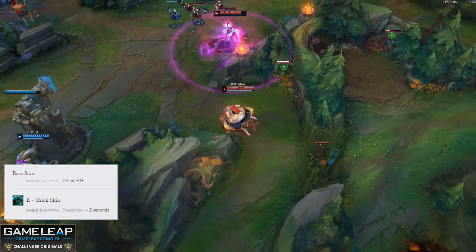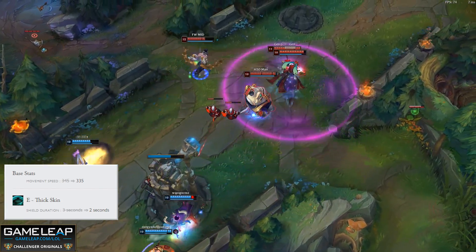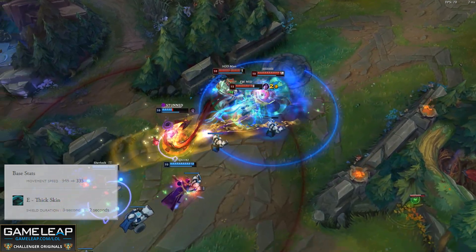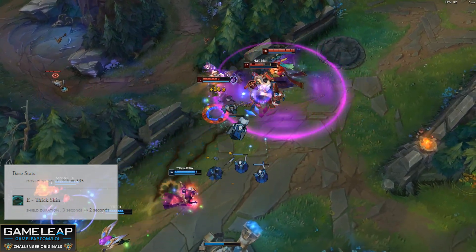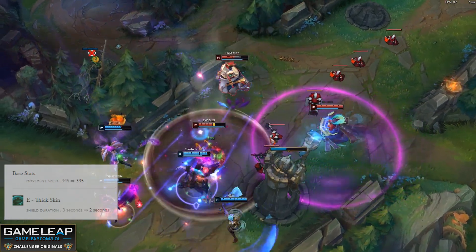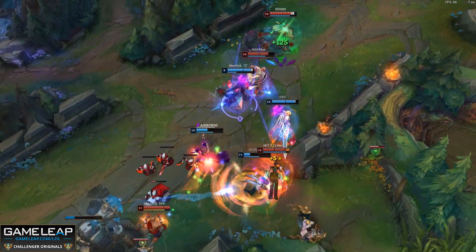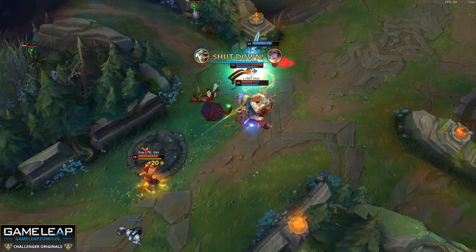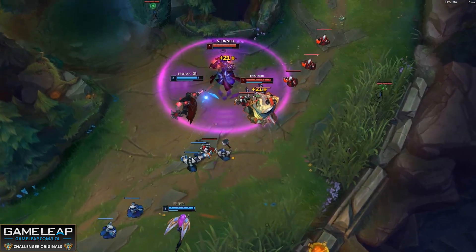Tahm Kench is receiving nerfs this patch, and these are a lot bigger than they might appear. Movement speed is something that every single champion uses and uses very well, so taking 10 full movement speed off a champion is huge. I honestly don't think I've ever seen Riot take 10 movement speed off a champion — 5 happens occasionally, but 10? I'm not sure I've ever seen that in my entire career. I do expect this change to completely gut Tahm, both in the top lane and support. You're not going to be able to run people down in the top lane, and you're not going to be able to escape ganks as support. On top of that, you're also going to have 1 second lower shield duration, which is just nuts. I do expect Tahm to be completely unplayable after this patch.